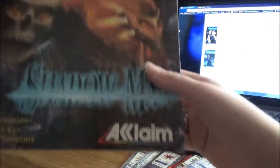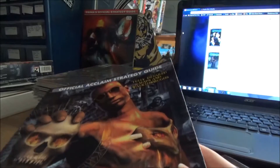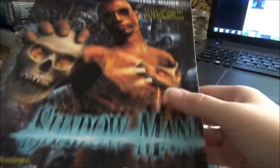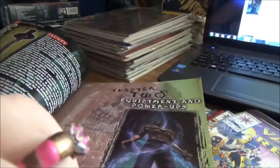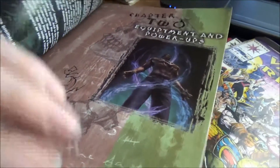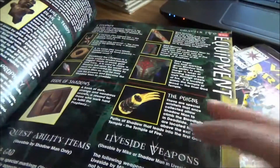I finally got the strategy guide. I mentioned in the other video that I didn't get it because it got lost in transit or whatever. I bought another one — I think I got this for like $12, which is super cool because I've always wanted it for the profiles, all the artwork and stuff in it.